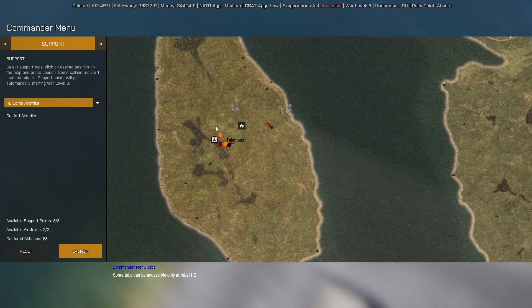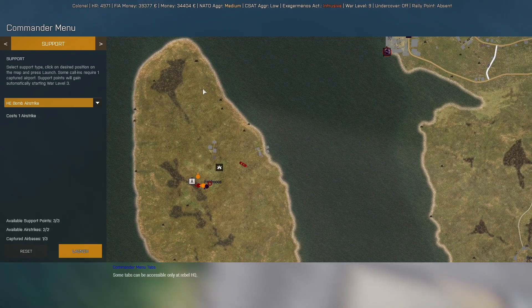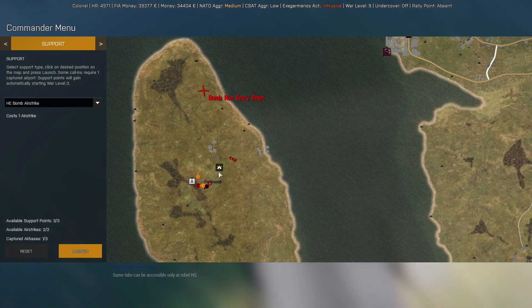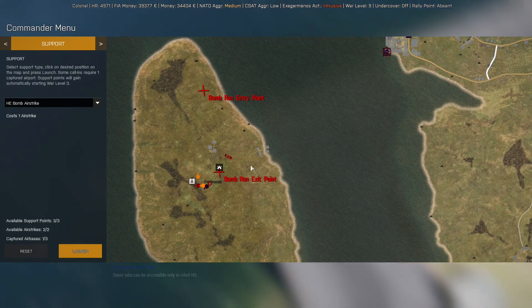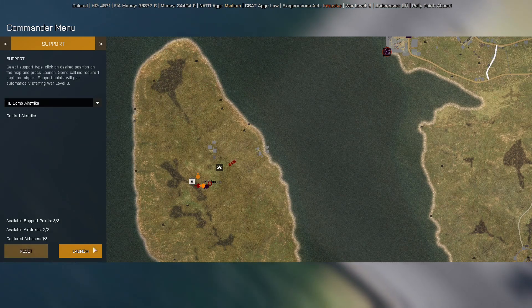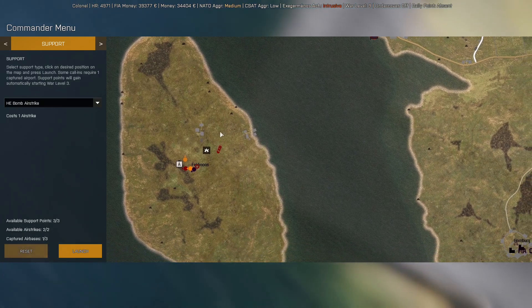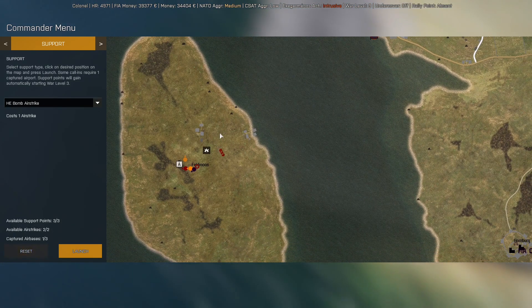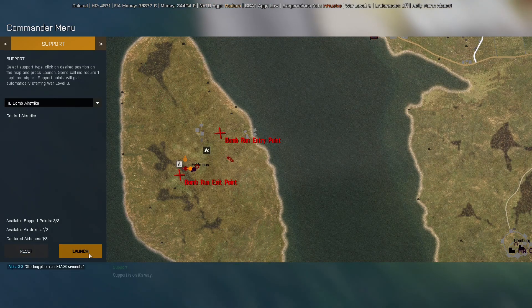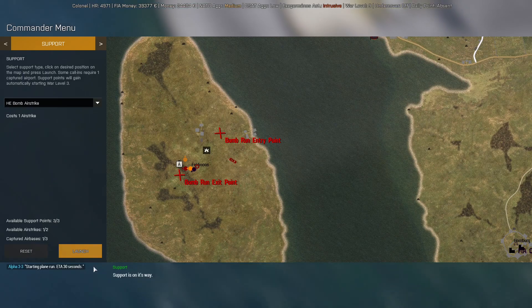That one should do it — come in from here. Maybe over here — there is an entry point for the plane, not for the bomb run. Support is on its way.